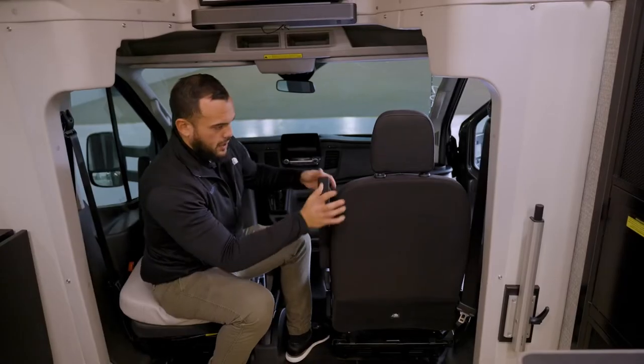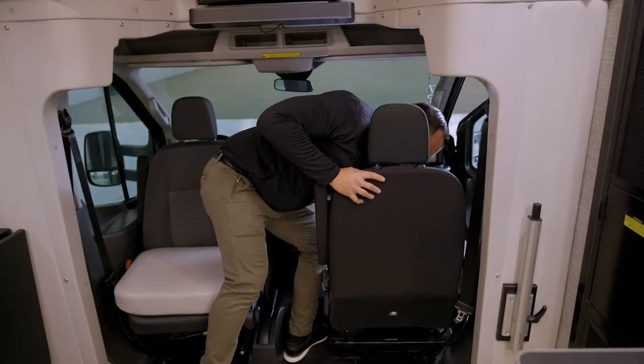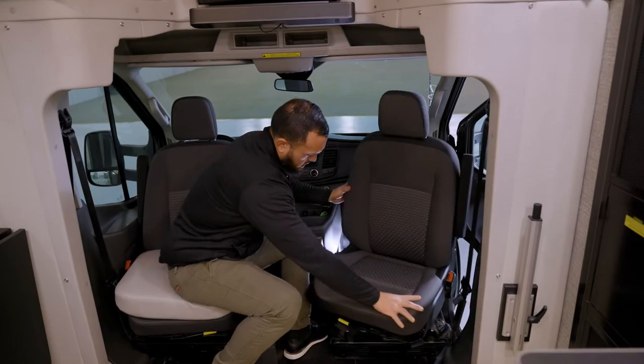There's a small dial that maneuvers the backrest itself, so you want to bring that up as far as you can. Then there's a small yellow lever just below the seat that will swivel the seats completely around.